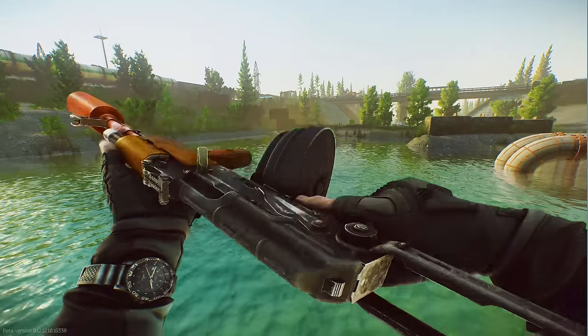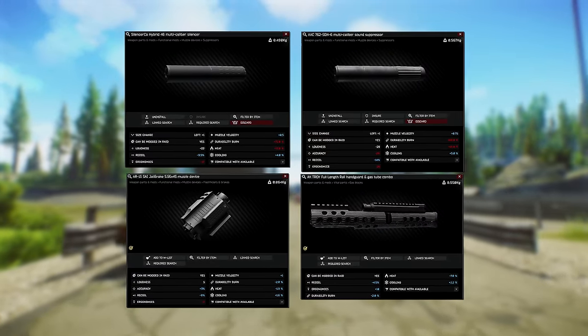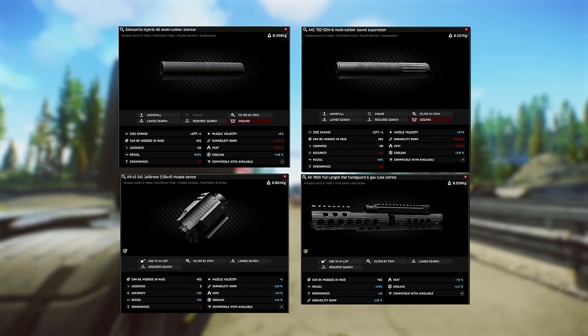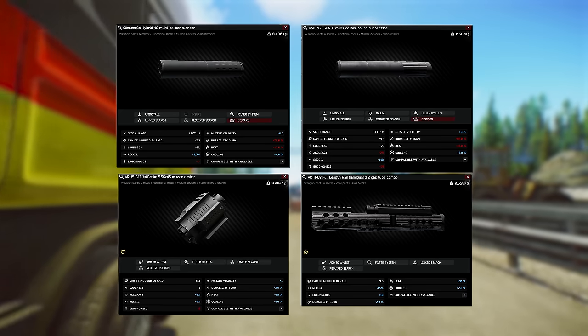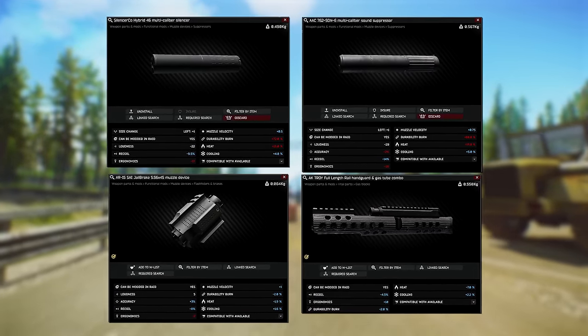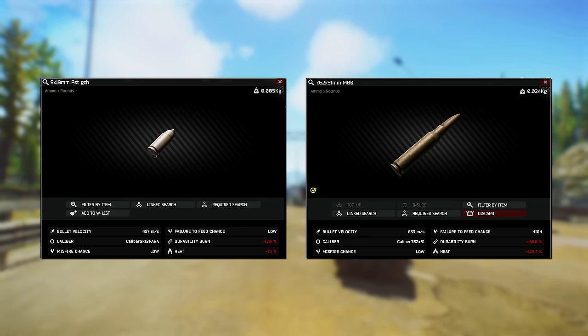Along with overheating, a bunch of attachments have been given new stats: heating and cooling. This is bound to change up the meta of how we build our guns. Certain attachments like suppressors increase heat a lot more, and some reduce it. The cooling stat is the time it takes to cool down after the gun heats up. Another thing worth knowing is that different types of ammo will increase heat more or less — generally speaking, the larger the round, the more heat it will create.